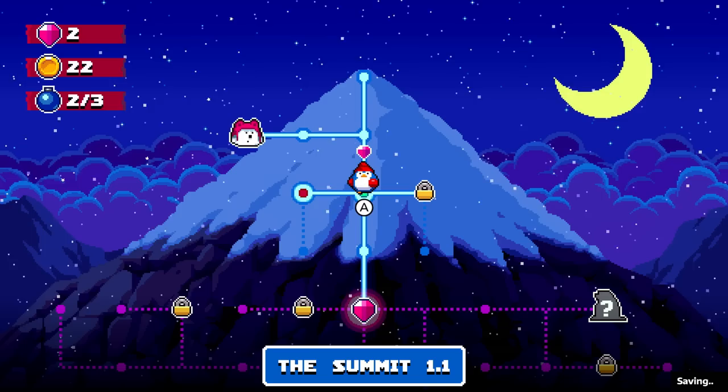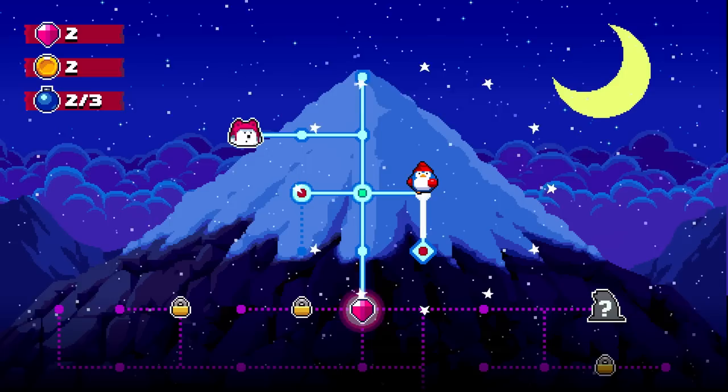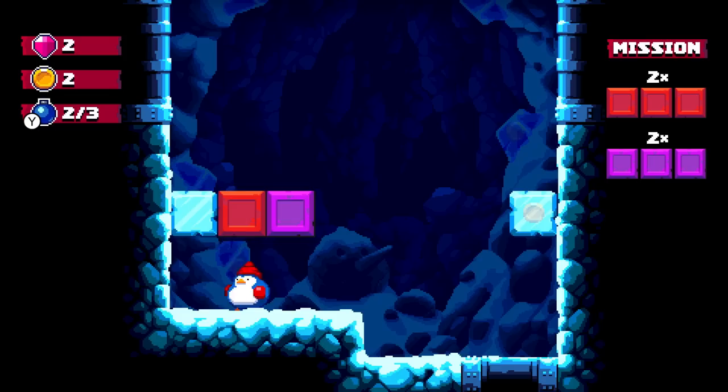That's going to unlock a few different paths for us. This path was locked until we get 20 coins, which we have. We could also go to Summit level 1-2. Let's try unlocking this just because I'm curious — no problem, that leads to Bonus Zone 1-3. We'll tackle all the levels in order. Let's try Summit 1-2.